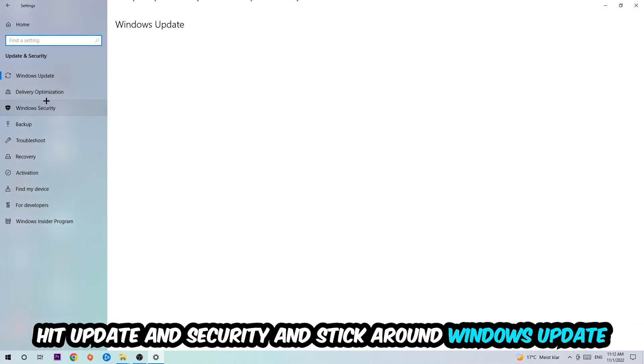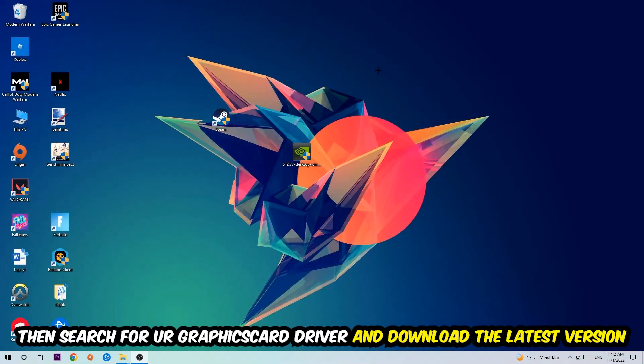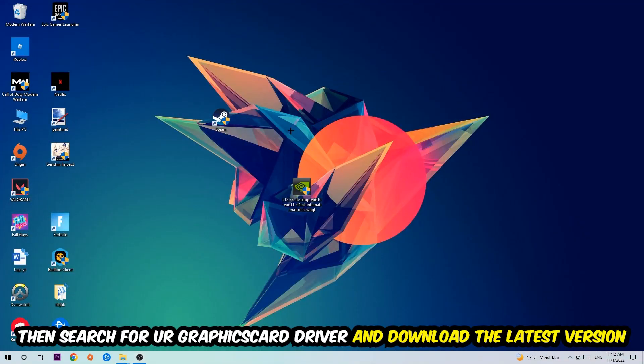Go back once and hit Update and Security, then stick around Windows Update to make sure you're on the latest version of Windows. Once you're finished with that, search for your graphics card driver application on your PC or browser and download the latest version of your graphics card driver to provide the best possible performance for your PC.